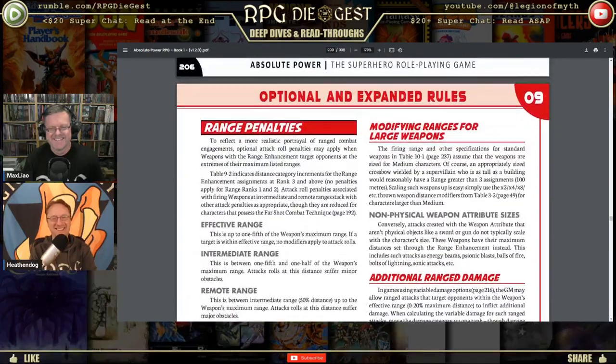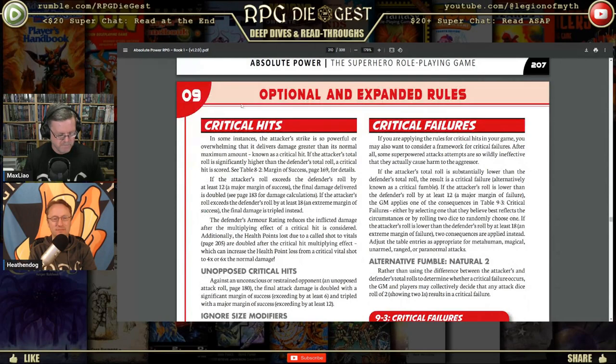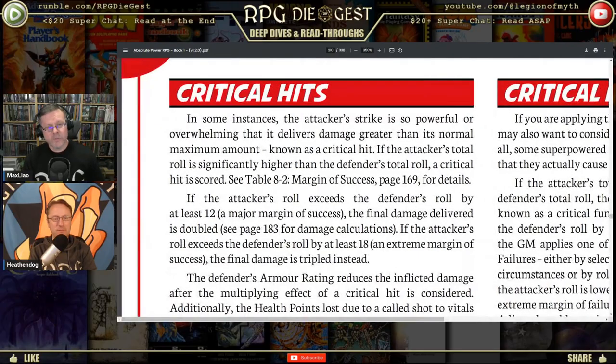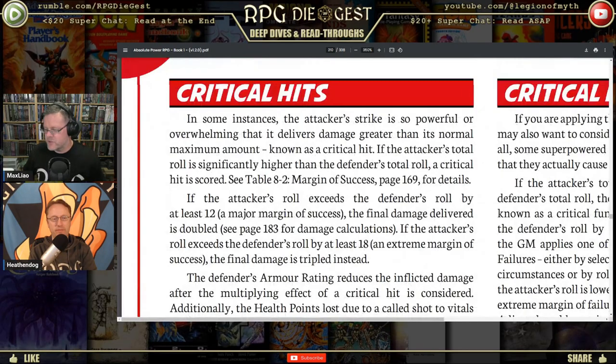Now, critical hits and critical failures — both are optional rules not included with the base game but something you can add in. Normally critical hits and fumbles don't come with the game. Let's be honest, do you know a game master who doesn't use them? Everyone loves critical hits, and every game master loves critical failures. In some instances, the attacker's strike is so powerful or overwhelming that it delivers damage greater than its normal maximum amount.